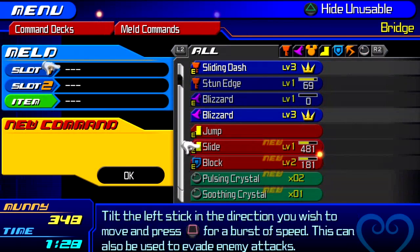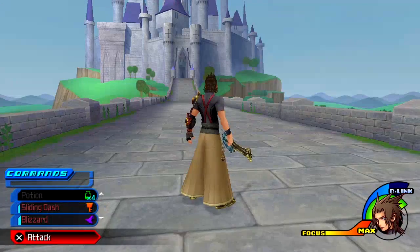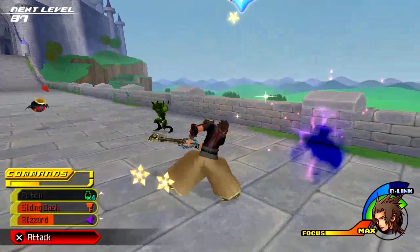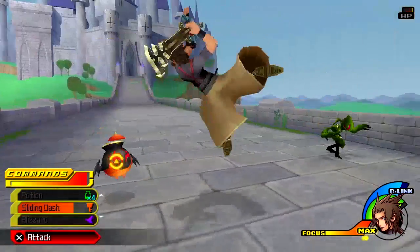You have Sliding Dash and Blizzard highlighted — that means you could combine them for a Blizzard Dash. Once you make a new command for the first time it appears in the shop for you to buy at will.